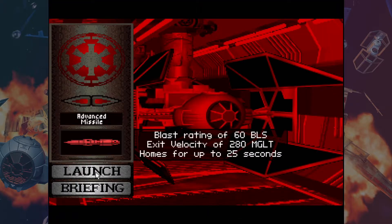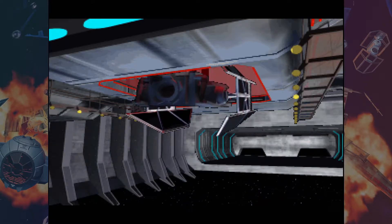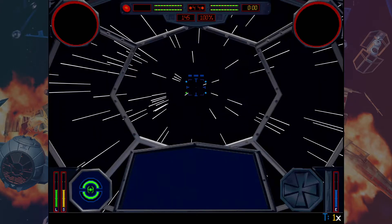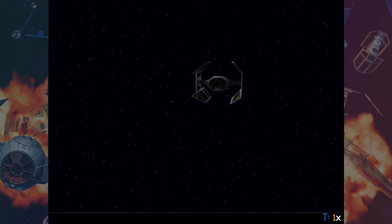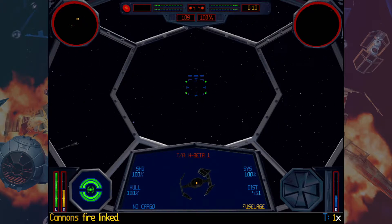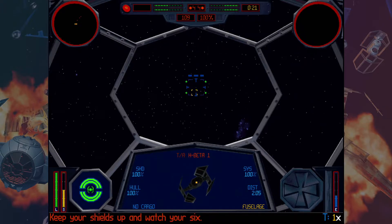I'm going to go with Advanced Missiles. Hyperdrive — that was a whole thing we went through to get those. Lock and load, let's take down some traitors. For each enemy fighter, use one missile then finish with cannons. We'll have to clear them, look back, and wait for the next phase. Keep your shields up and watch your six.